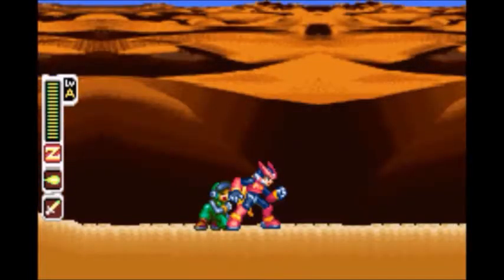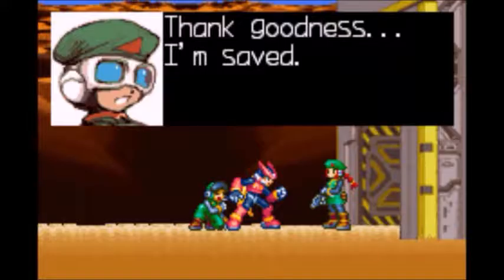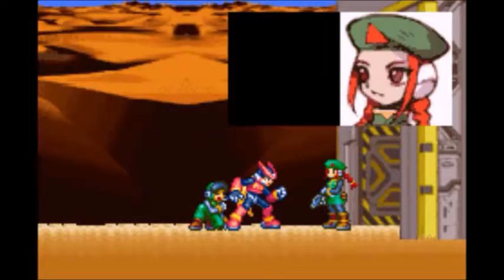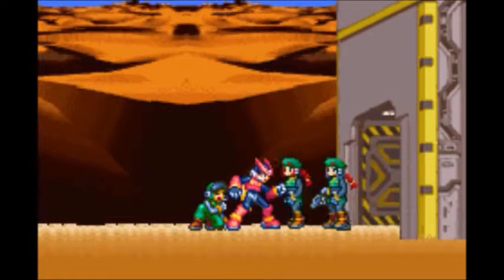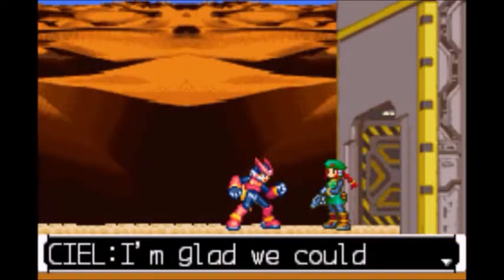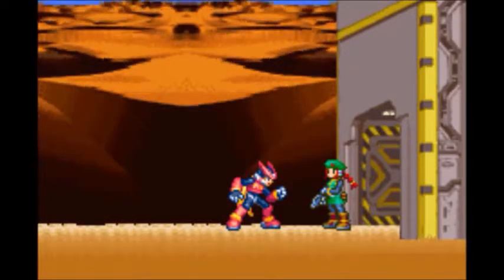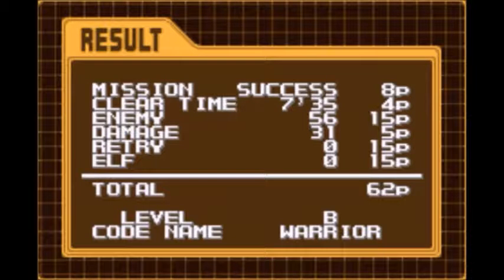Alright, here we are, all the way back. 'Thank goodness, I'm saved.' 'Zero's brought back the survivor. Hurry, we need a medic.' Mission is complete. I'm glad we could save it. 'Thank you, Zero.' Alright, Level B — Codename Warrior. Cool, that's okay. Our rank is dropping slightly in every episode. It's not okay. Anyway, let's continue.